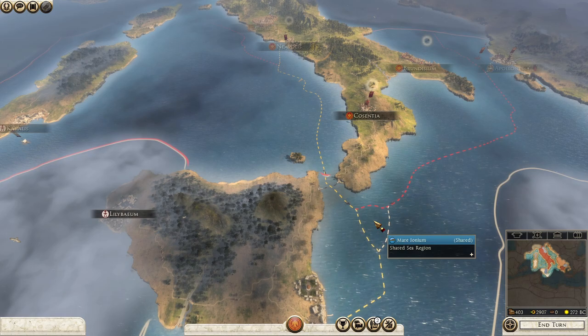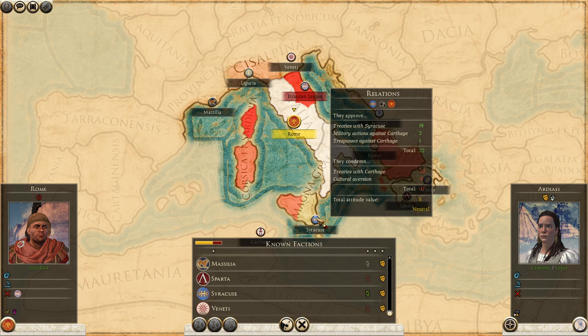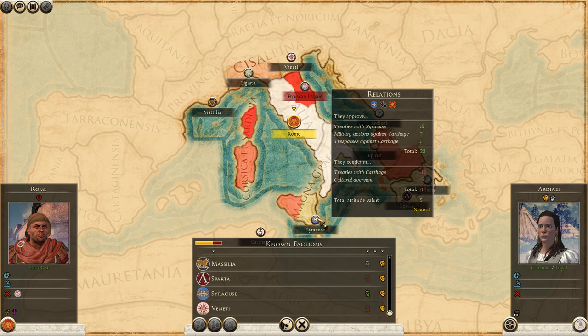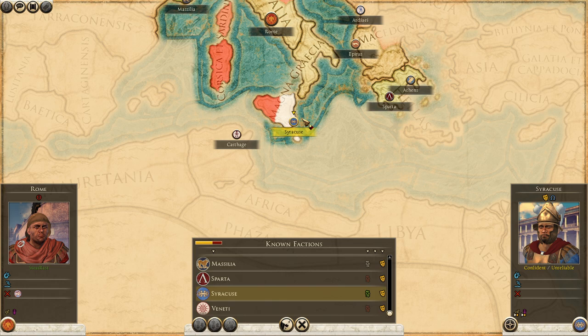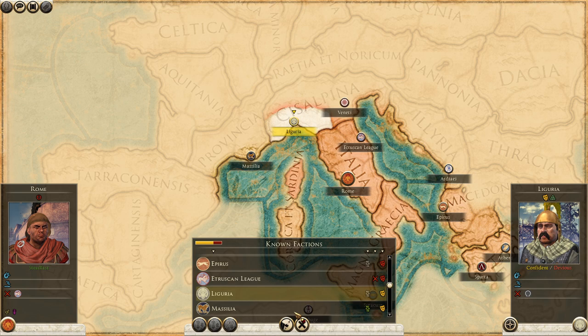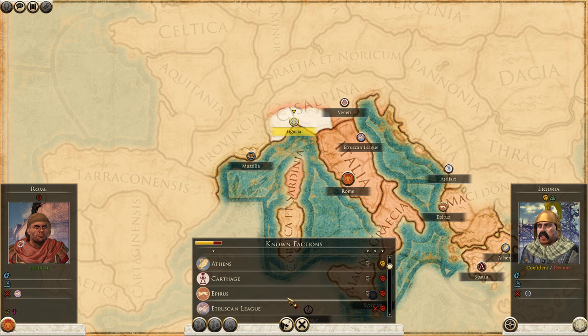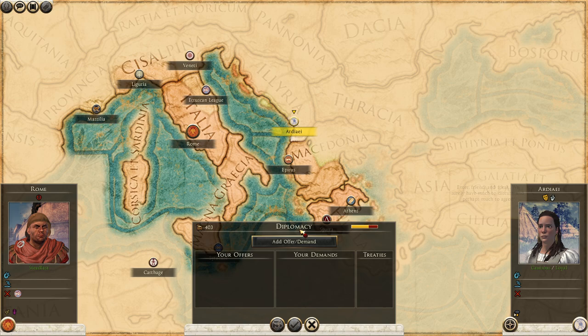Last thing we need to look at is diplomacy. I can choose if I want to become allies with Syracuse or take them down — I would love to take this province for myself because there is a grain resource I think. Let's see who wants to trade. Massilia — they want to trade, that's nice. Liguria — we will gladly listen, but no. Athens does not hate me and we can trade with them, but they don't want to. No non-aggression pacts needed right now. Let's just go to the next turn and see what happens. Carthage declares war — just like last time.